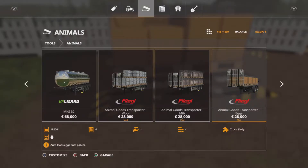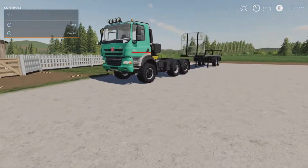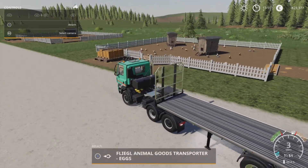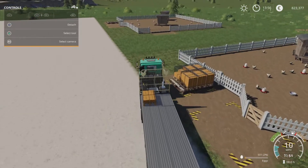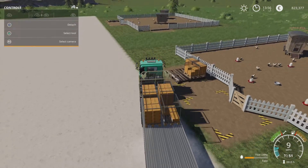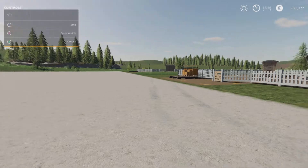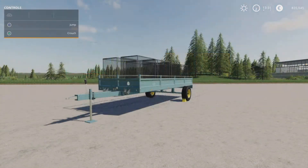The milk one will automatically load onto the trailer into crates as you come up into your area where your milk is. You've got a few different options on the trailers — you can change the main colour, wheels, and the logo at the back. Down on the attaches you've got the option to add a trailer hitch, so you could connect a couple of these up and have a big train of eggs, wool, or milk — whatever you want. They're all 28,000 to buy. You will need either a truck or a dolly. As soon as you get near those eggs they will automatically load onto the trailer.